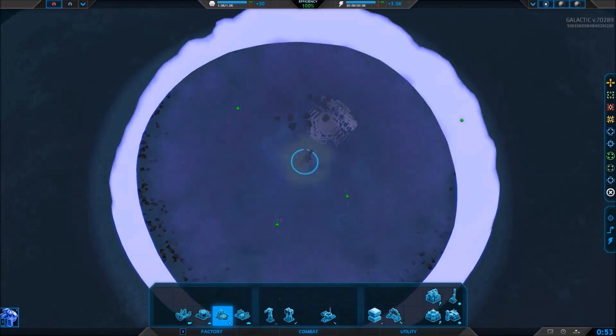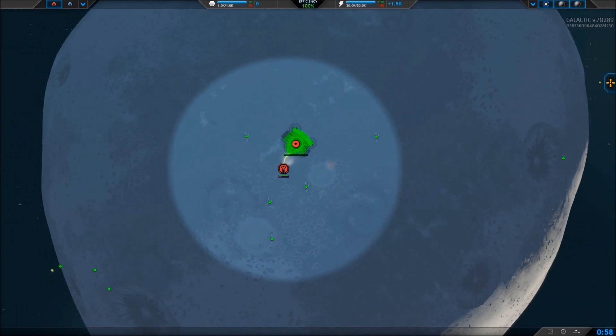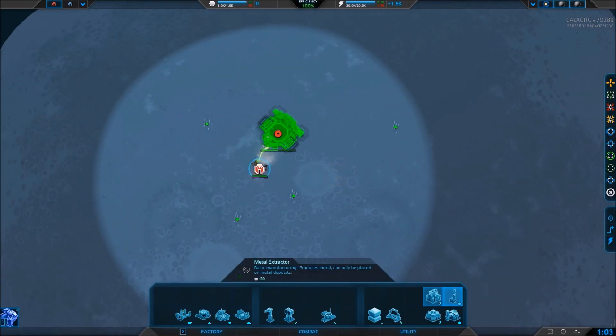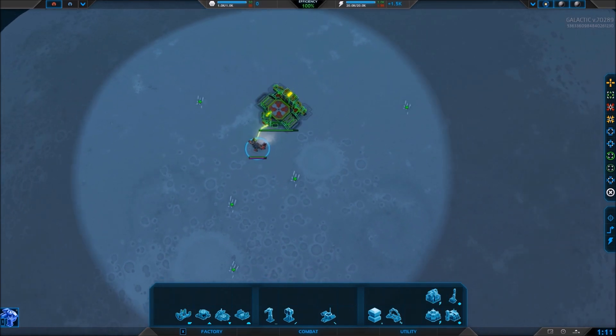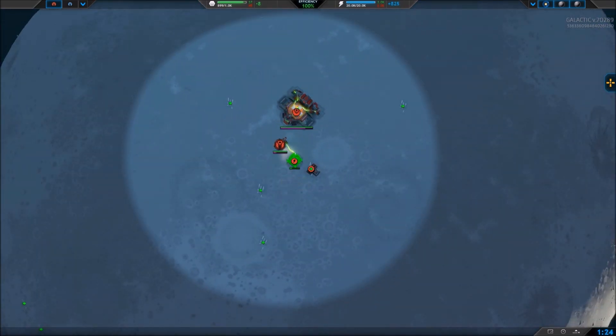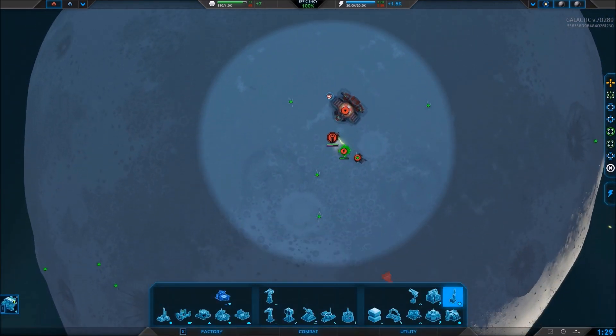I'm holding shift and putting the factory here — clicking a few times. You can hold shift to do it five times. I'm just going to put a metal extractor down and a power plant. The energy storage is up, and right now my metal is going down, which is good as long as I don't empty my reserves. I should still be at 100% efficiency — you want to try keeping it at 100%.